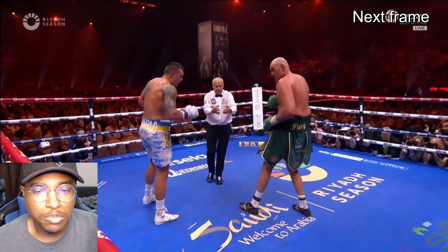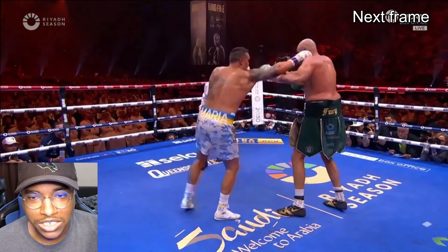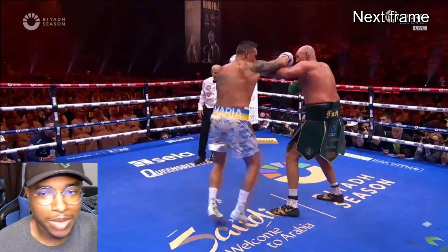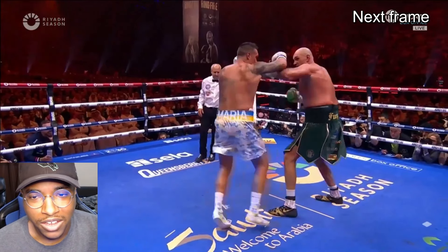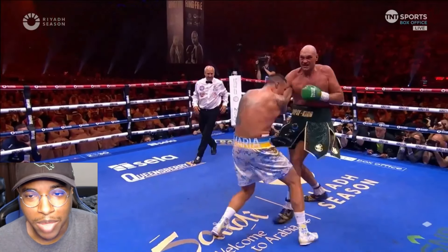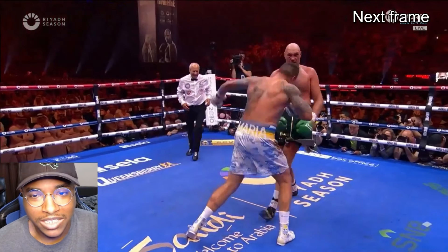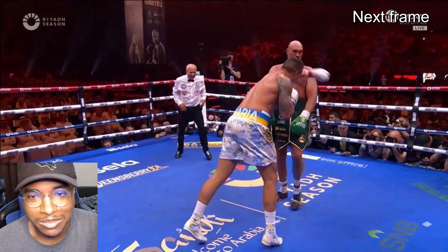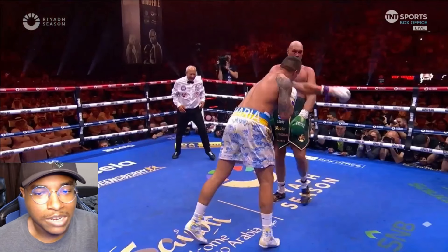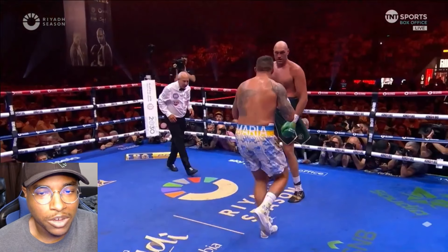Here we have a repeat of the most common sequence in the fight: Usyk setting up an entry behind the jab — sometimes a level change, sometimes jumping over top — and Fury trying to take or roll with that jab so he can land that body shot counter or sometimes an uppercut to the head, basically a backhand uppercut. Then Usyk tries to catch Fury as he exits. So they're trading jabs and uppercuts, jabs and uppercuts, and for the sake of argument we'll give that body shot to Fury even though we can't see it.